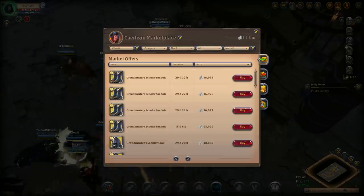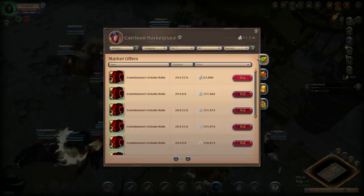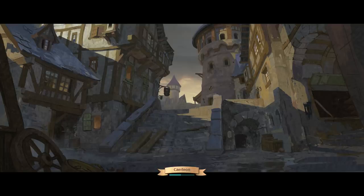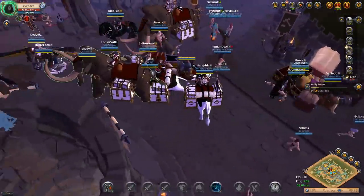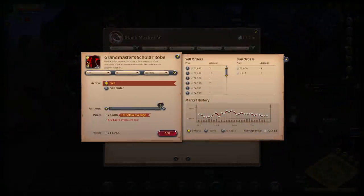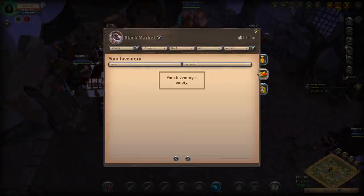For example, here we've got three Scholar's Robes tier 7 at 63,000 — not a bad price. We go over to the black market and it will buy them at 72,000 a piece. We can sell all three instantly, making 9,000 per item profit. That was actually quite lucky, but that is quick flipping. You can also place a sell order if you're not happy with the current price and wait for it to reach a more appealing price like 45,000.